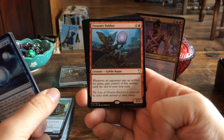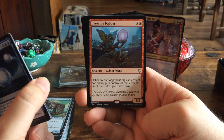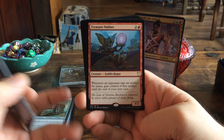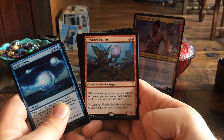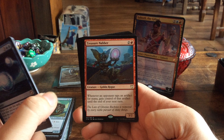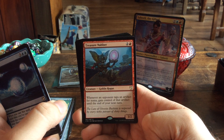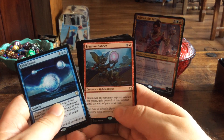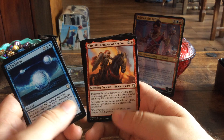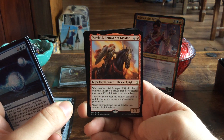Treasure Nabber — when I first saw this I was like, I gotta have this deck. For three mana we get a 3/2 creature. Whenever an opponent taps an artifact for mana, gain control of that artifact until the end of your next turn. I love it.